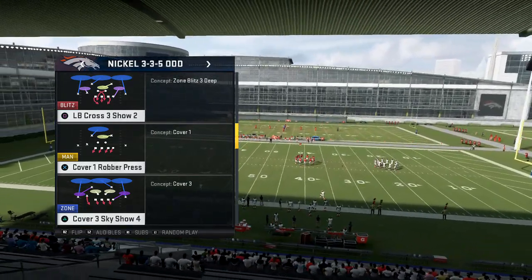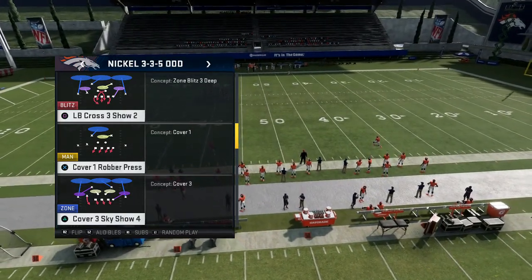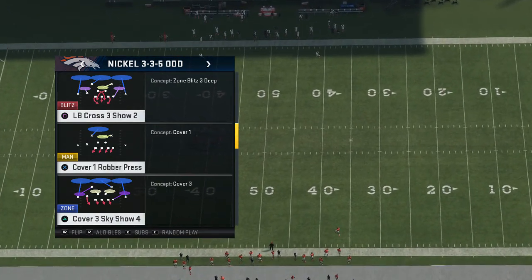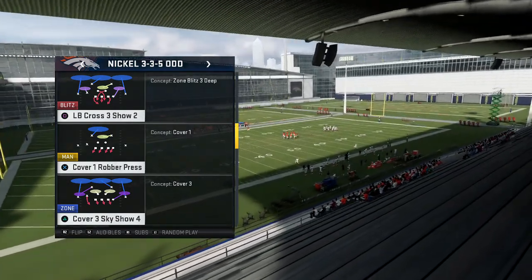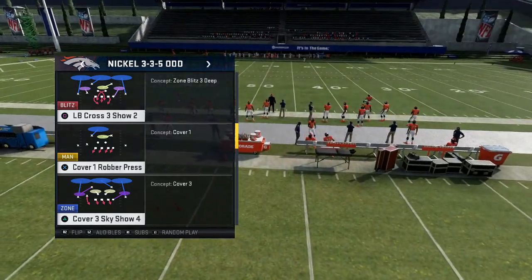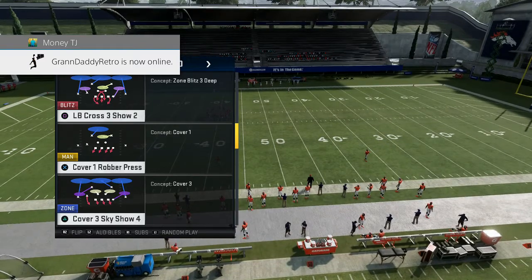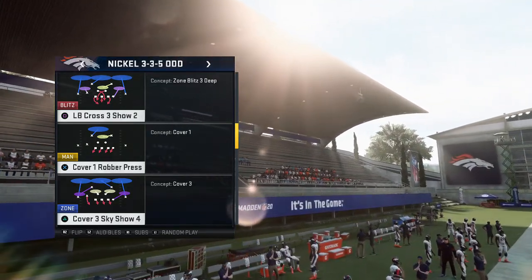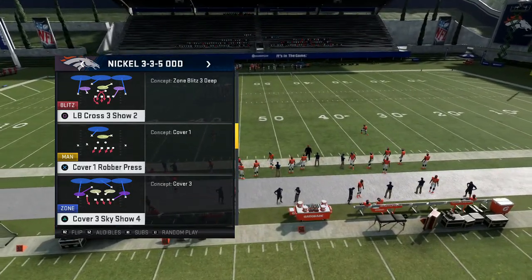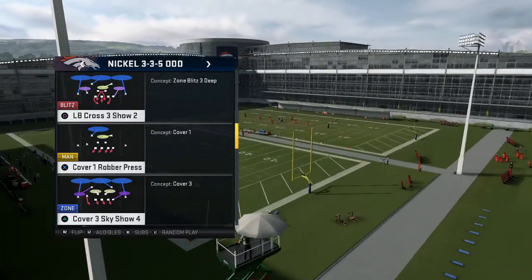I appreciate the support, the channel is slowly growing and this has always been my dream, so hey — dream come true. This play, you really don't even got to do much. I think this play is actually better than the LB Cross 3 I out of the regular 3-5 Normal. But this time being a 3-5 Odd, this play is ferocious — the heat is ferocious. It's gonna get in there in less than three seconds. You cannot block a running back on that because you're still gonna trigger them from the other side.